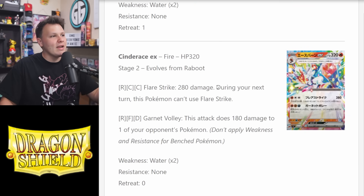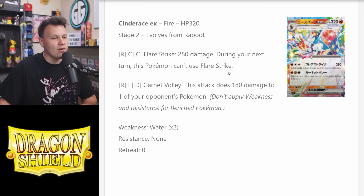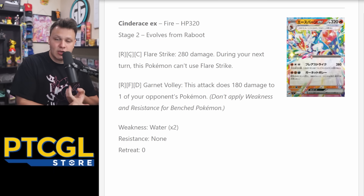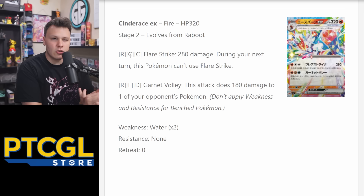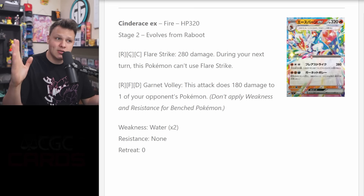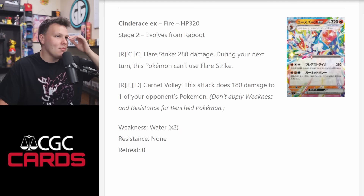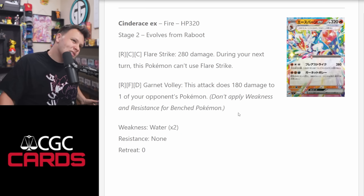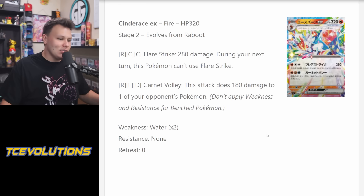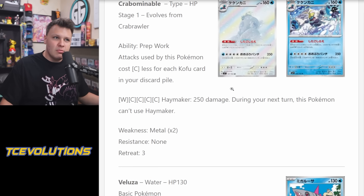Up next is Cinderace EX, another new Tera Pokemon. This set looks like it's finally making real use of the Tera mechanic, and it'll be our September set. For Fire and two colorless energy, Flare Strike does 280 damage, but during your next turn this Pokemon can't use Flare Strike. Not a terrible energy cost since we can use Magma Basin to accelerate Fire energy to Cinderace, and Double Turbo Energy would bring it down to 260. The second attack for Fire, Fighting, and Dark does 180 damage to one of your opponent's Pokemon — tough energy cost. But Flare Strike with some damage supplementing doesn't seem terrible.